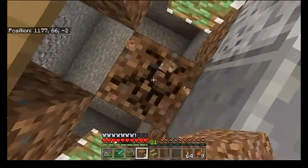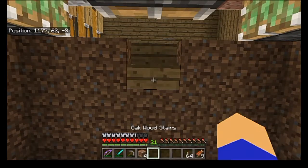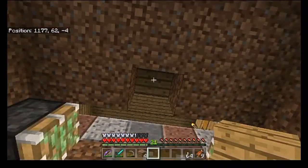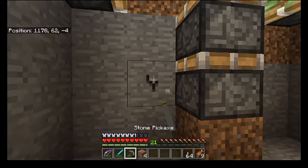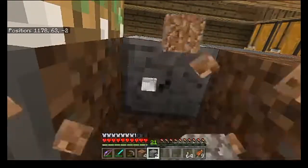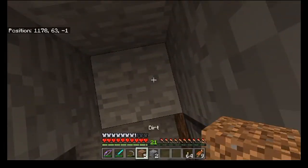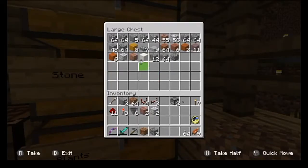It doesn't necessarily have to be a staircase — the only reason I'm using a staircase is so I can block things off. I just realized I need to turn this around because otherwise I'm going to be able to see that side of the staircase. There we go, that's better. I'm going to need to get back up somehow, so I need to take out a few of these blocks. I could probably actually end up replacing that with smooth stone because I do have some smooth stone right here.